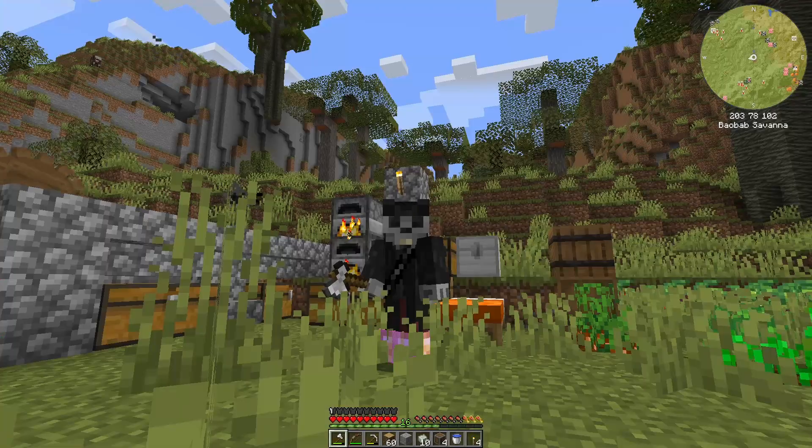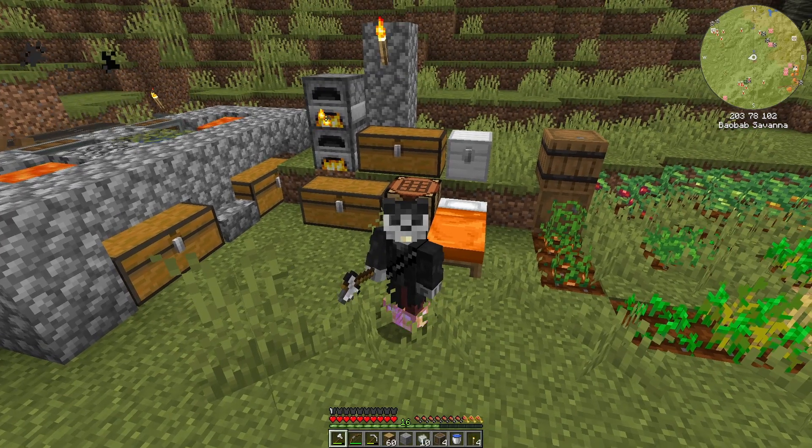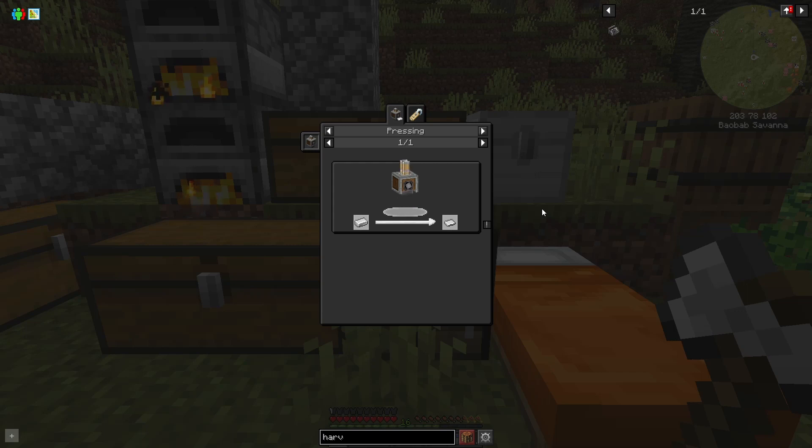I don't think we'll get to building today. I'm thinking about adding the chisel mod or something like that just to get some more block varieties — I really like the connected textures from that. Let me know if there's an alternative because I'd like to check those mods out. The chisel always seems a little overpowered. We need iron sheets — we need a new machine, a mechanical press.